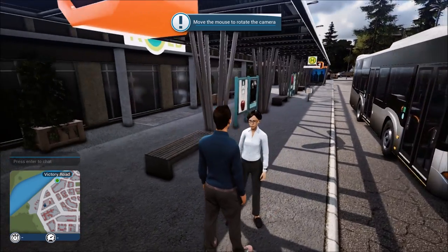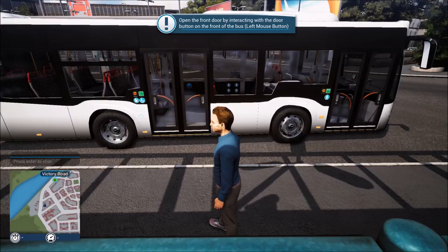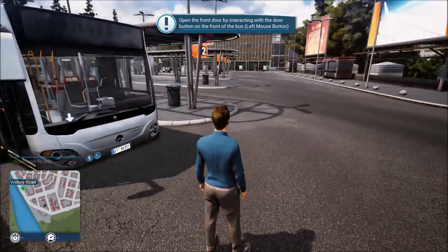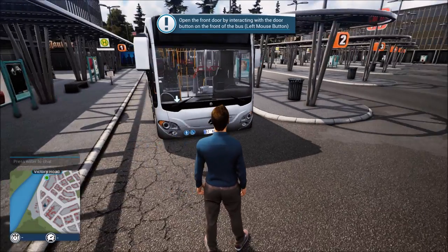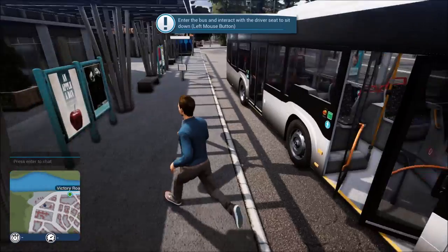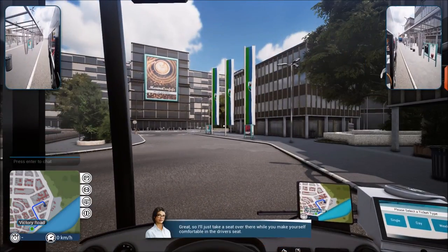This is our first bus and our instructor for the tutorial. Before we get in I want to note that you can get out and walk around in this game even while on a route, though that will have negative effects on your times and passenger morale. The devs even encourage exploring because there are hidden gems around the city. One difference between simplified and realistic: here we just unlock the front door, in realistic you unlock each door individually.